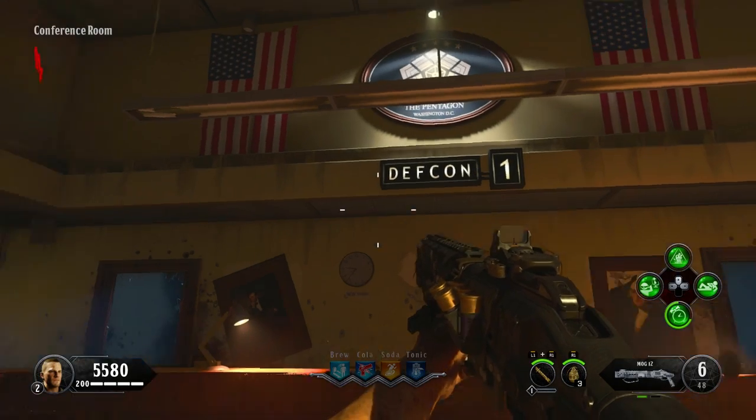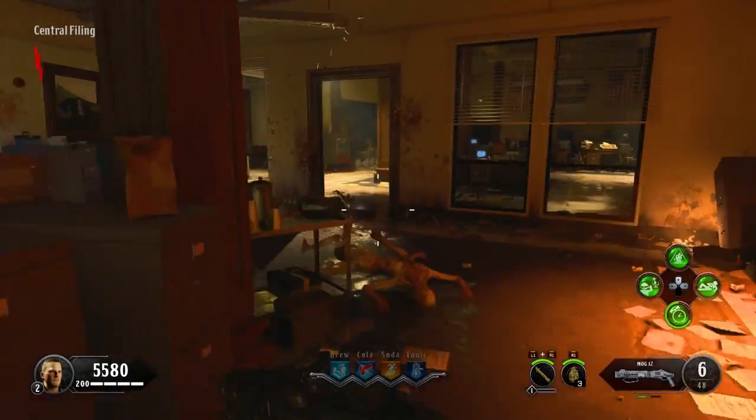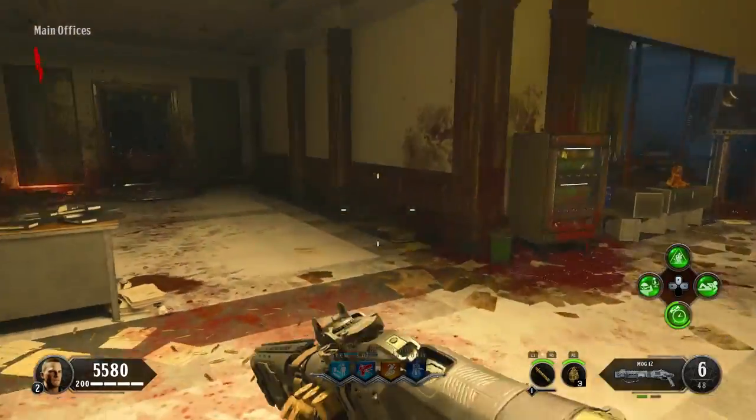In this video, I'm going to be showing you how to pack a punch on the Black Ops 4 Zombies map Classified. To do this, you must first find three parts to build the teleporter signal amplifier.